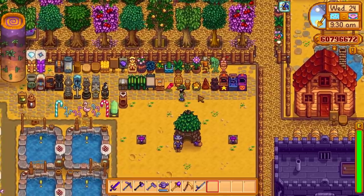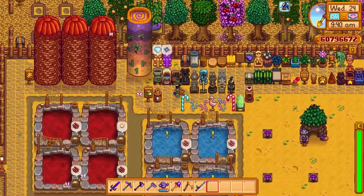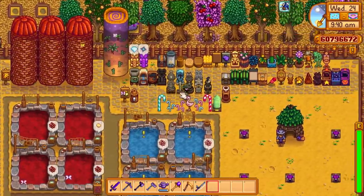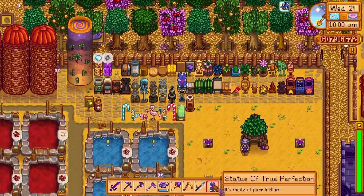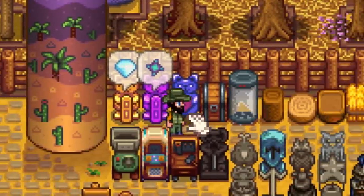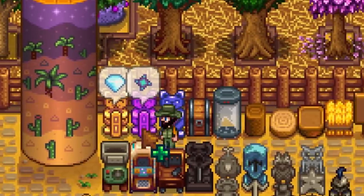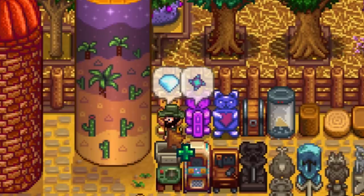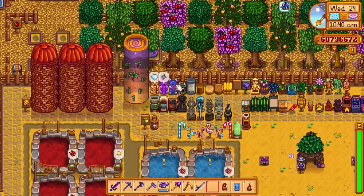Now let's get into the production machines, which act just like the others in the game and produce new items. Starting off with a brand new statue: the statue of true perfection. We had the gold statue and the statue of perfection, and now we've got this one — the best of the three. The statue of perfection always gives you iridium ore, and we'll find out what the true perfection statue gives us by the end of the video.